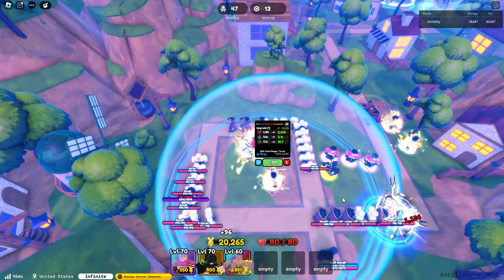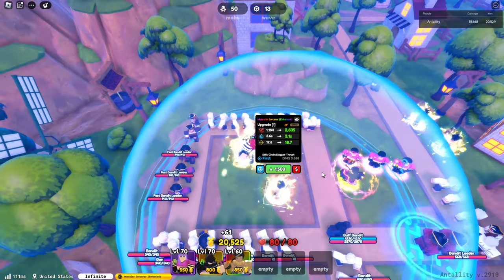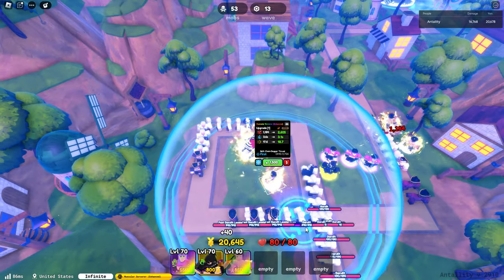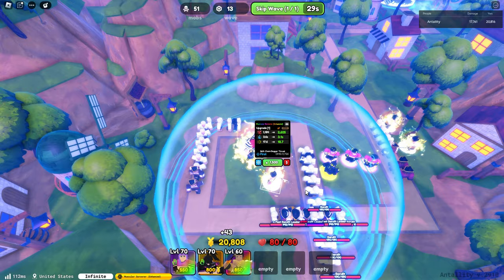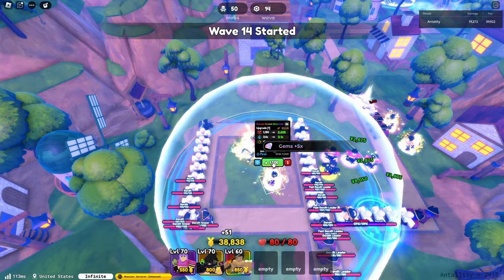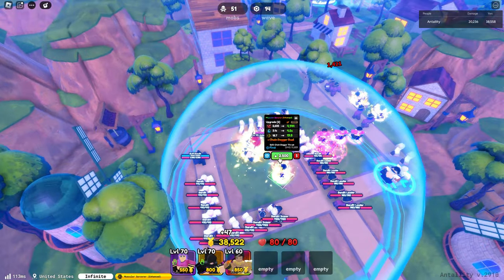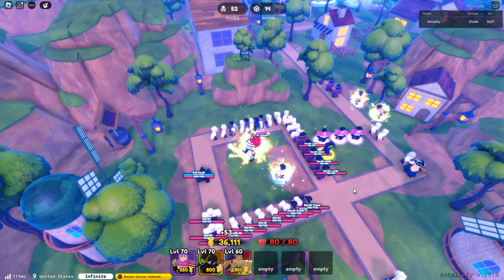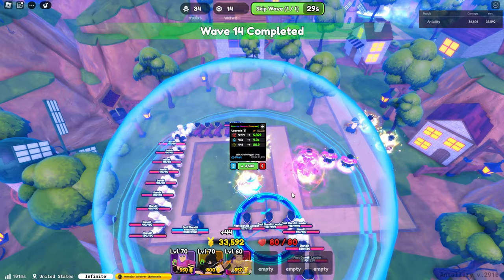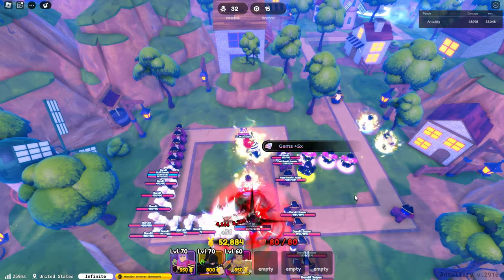The evo is called Muscular Sorcerer Enhanced. His first skill is Chain Dagger Thrust — the single-target arrow that was shown before the evolution. Now upgrading to upgrade 3, which gives Chain Dagger Duel, a circle AoE. It's a single hit but hits multiple enemies.